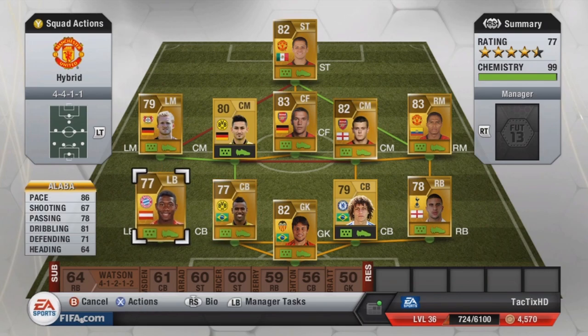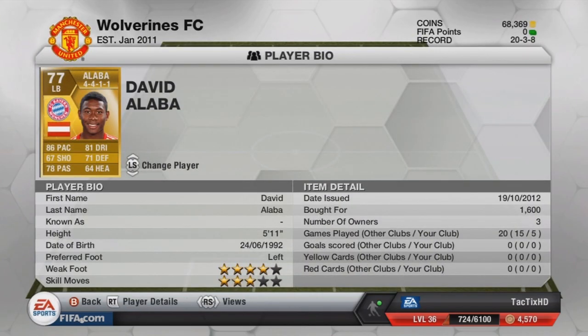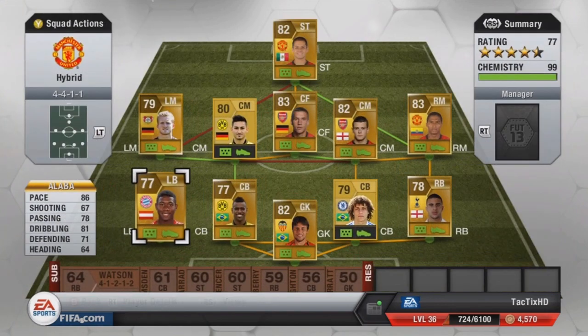At left back I have Alaba — he actually just got an inform. 86 pace, 71 defending, 64 heading, 4-star weak foot, which is pretty good for a left back. Good going up the wing. Cost me 1,600 coins — I think that's a pretty good deal for him, one of the better left backs in the Bundesliga.